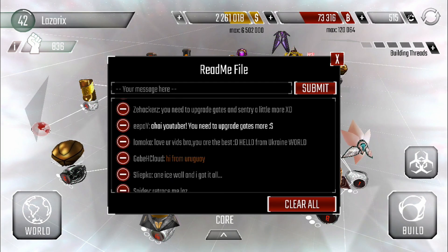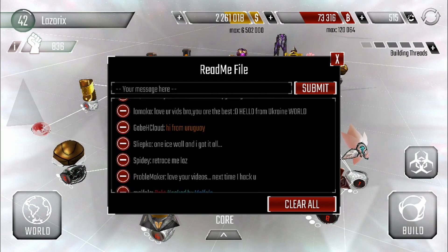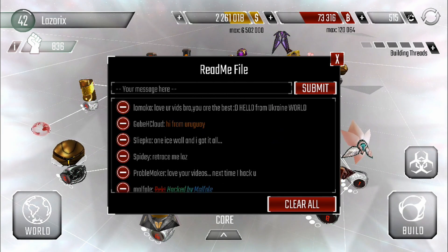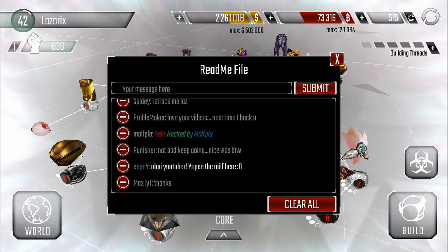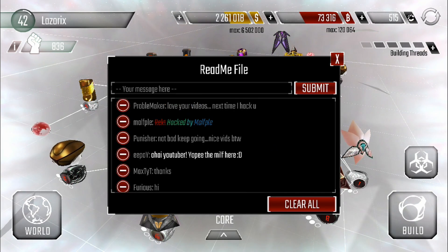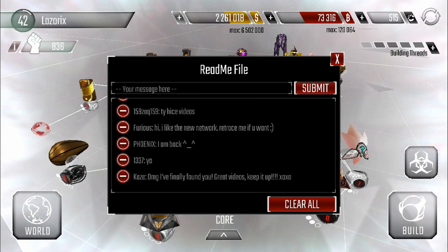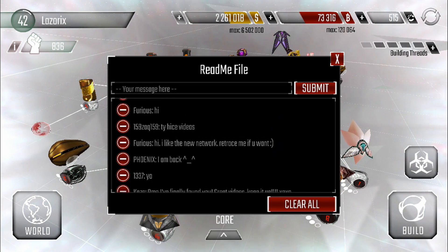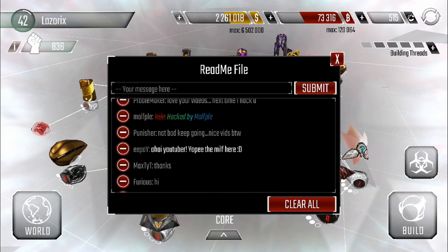Some of you were asking how to do the colored text in the readme files. Someone put a comment in my videos before of how to do it — if you're watching, can you do it again for me please? I'm not really sure. I've seen a lot of people do that before but I've never really figured it out or was too interested in it. Pretty cool — K's you found me twice!